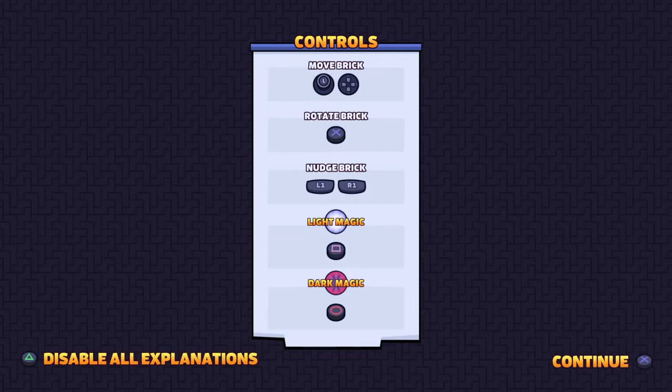Bobby is the only one who hasn't played this, so a few things I want to tell you. It's like Tetris, except it's physics-based. So if you balance on one side, it'll fall. Another important thing is you move by half-block increments — if you need to move over one block, you need to tap over twice. Use R1 and L1 to nudge a brick in on the side.